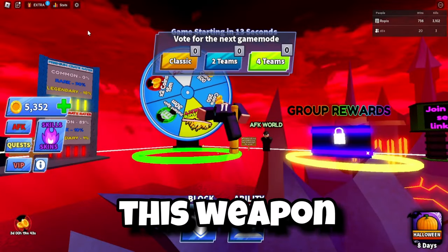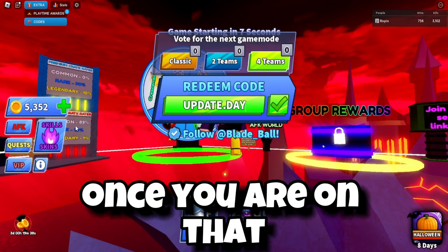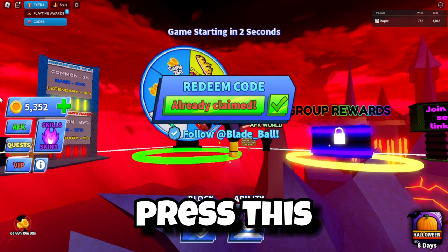Now let me show you guys how you can get this weapon. First, you want to click 'Go' on the top left and click on 'Extra,' then click on 'Code.' Once you are on that, you want to type it exactly like this: update.date — and then press the check mark.